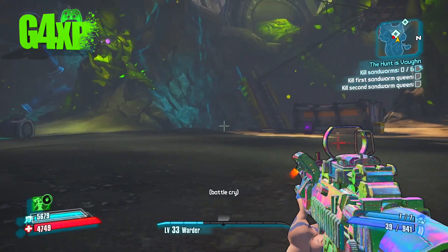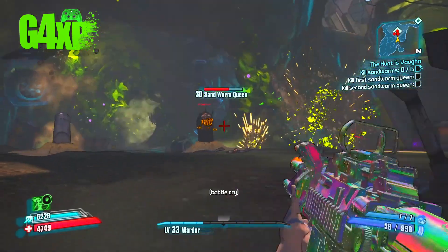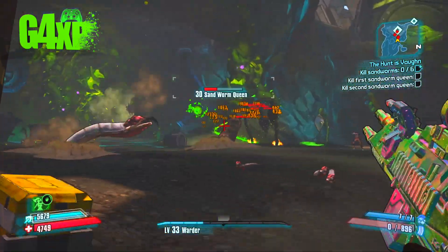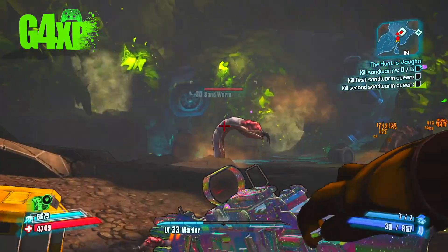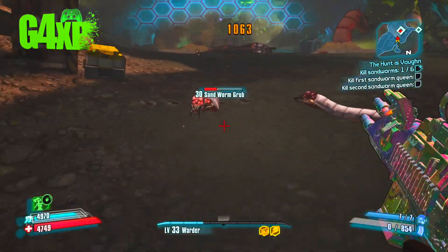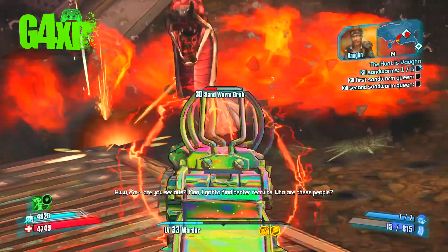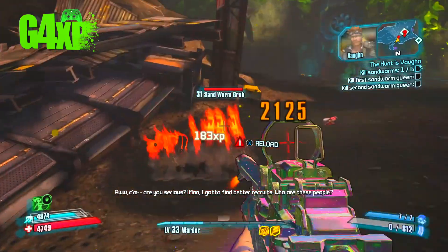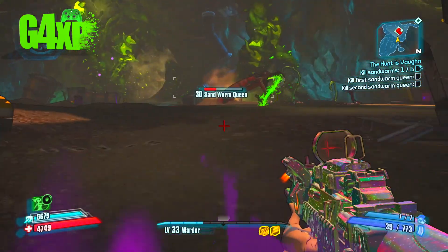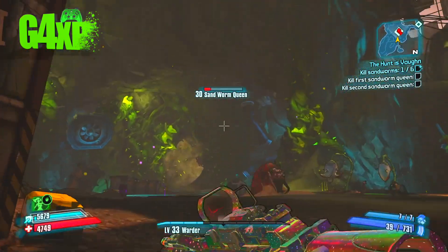All you have to do is get in here and kill a couple of sandworm queens. On this occasion you'll see that we shoot all these sandworms — it was the very last sandworm, so make sure you kill all the sandworms in here. You also have these little sandworm grubs that appear, so make sure you kill those too, and kill absolutely everything in here until the shield drops.